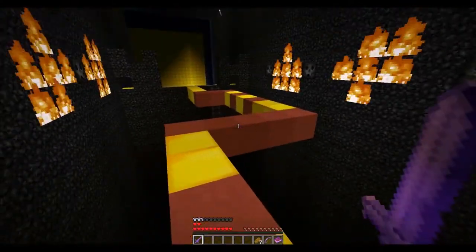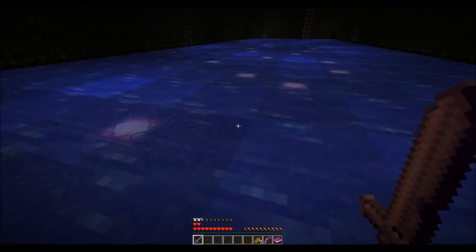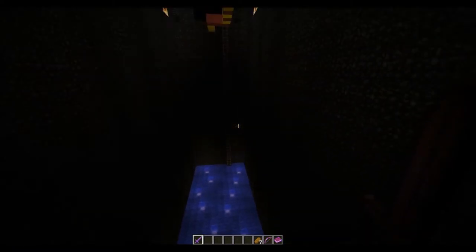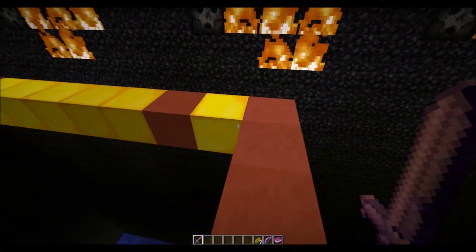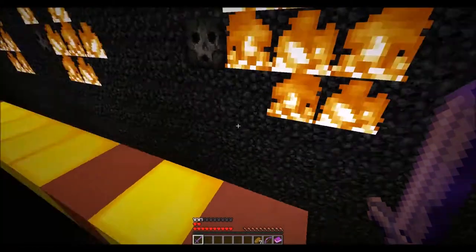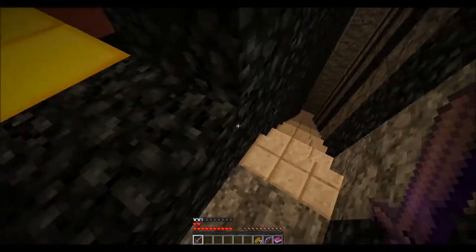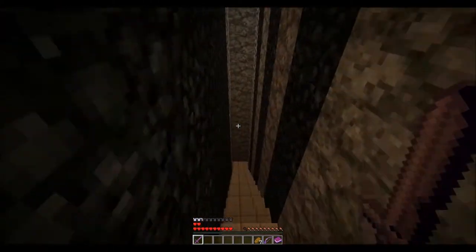If you fall, don't worry — there's water at the bottom, go up through there. I do apologize for the construction noises. I only fell because I lagged out. So you have to successfully navigate this while fire is shooting at you. When you come through here, there'll be a pressure plate. You hit that, it stops everything — that'll stop all the fire.